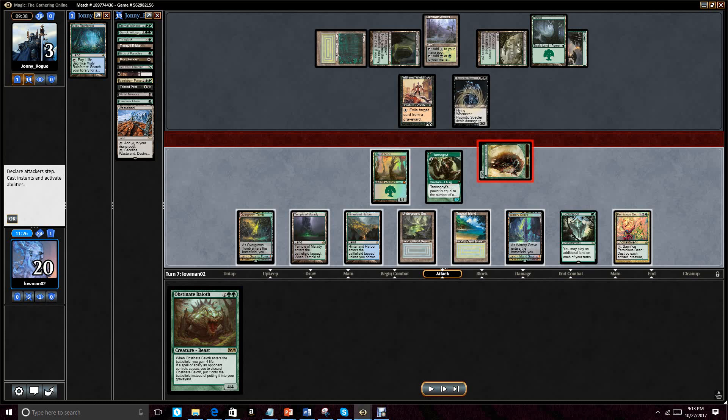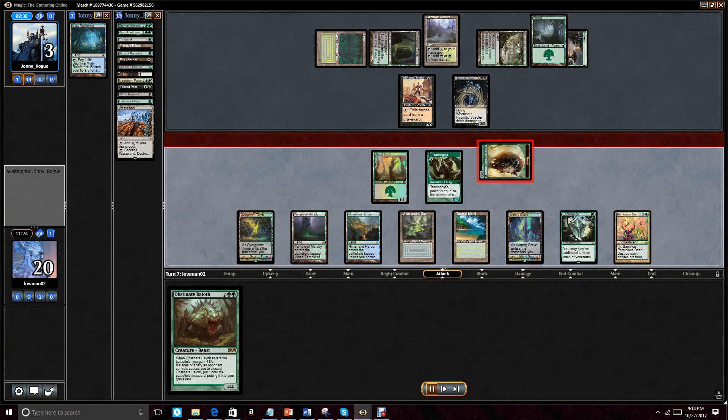We do not cast out the Obstinate Baloth — our thinking is this: if he's on zero cards, he's going to have to block here because this thing kills him. He'll likely double block so he can't get rid of it, so in the following turn, if he rips a significant-sized threat like a Primeval Titan, he can play that and attack with the Hypnotic Spectre while leaving back enough blockers for the Goyf. That's why I don't want to play the Obstinate Baloth — I would like it to come as a surprise to him if he hits me with the Hypnotic Spectre. So the Obstinate Baloth comes into play on his turn, generating two attackers for the following turn.